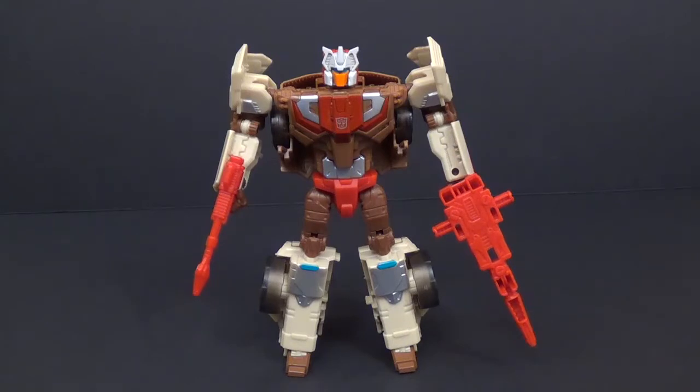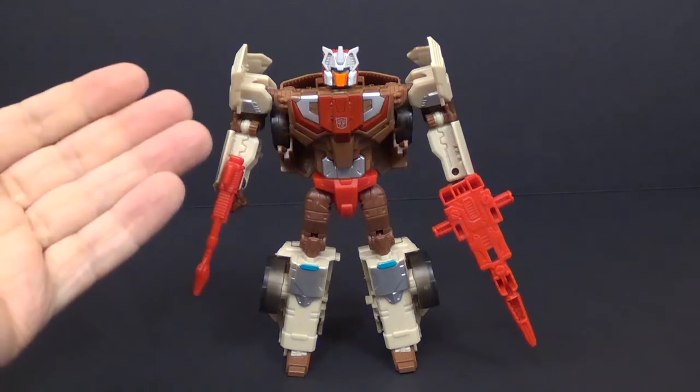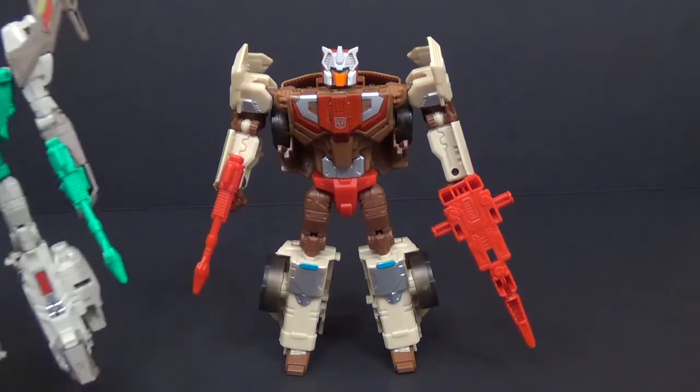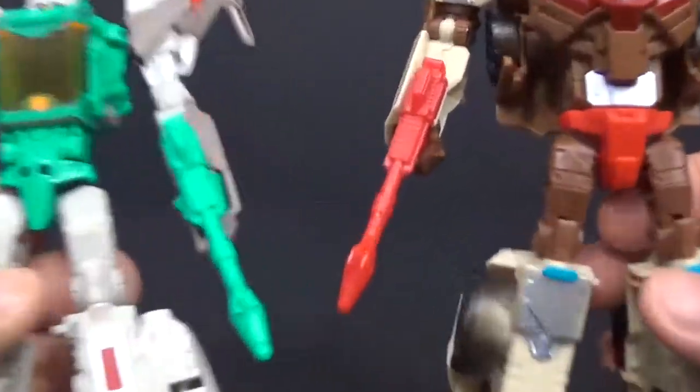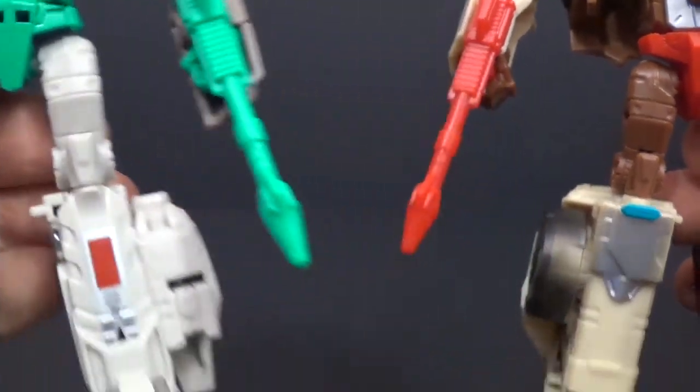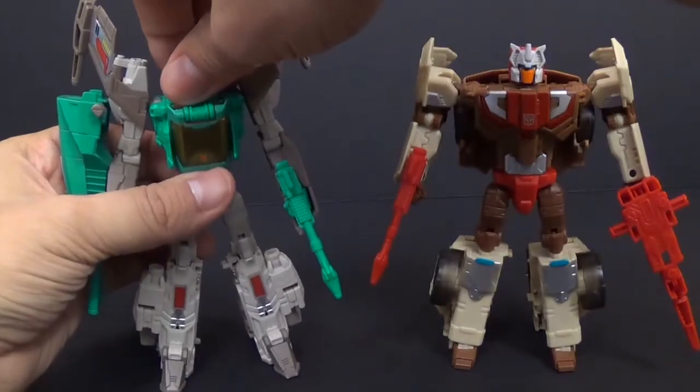This guy is very, very reminiscent of how Combiner Wars Dead End transforms — he has a lot of the same transformation mechanisms and engineering. You'll also notice his weapon looks exactly the same as Blurr or Brainstorm. The reused parts are the gun, his thighs, and his knees. I have Brainstorm here, and you can clearly see those thighs and knees are identical. The head bot modes are also reused.